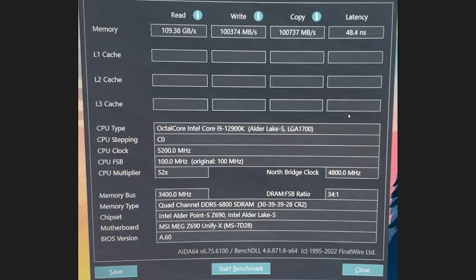So here are the 6800 numbers now — DDR5 6800 C30. We have 110 gigabytes per second read, and now we're into the 48s. This is identical to the dual rank. We had to go 450 megahertz more to get the same latency as those dual rank sticks. I thought that was an incredible find — I was not expecting that at all.